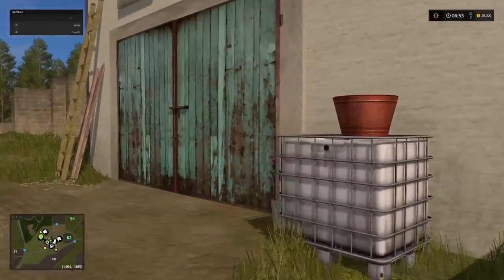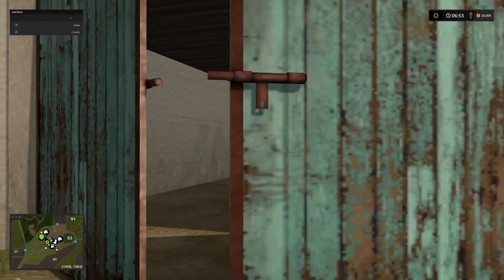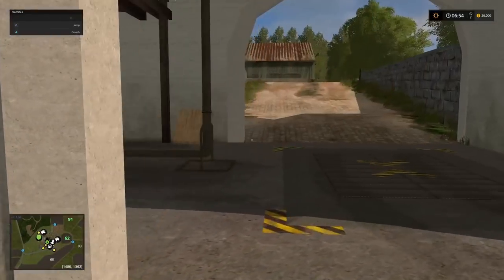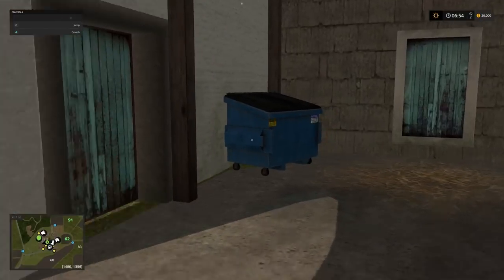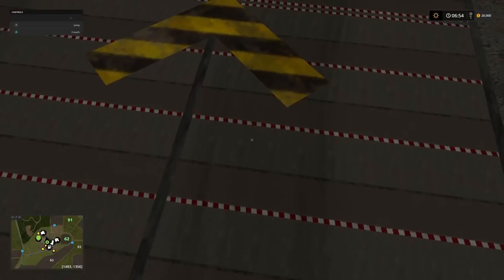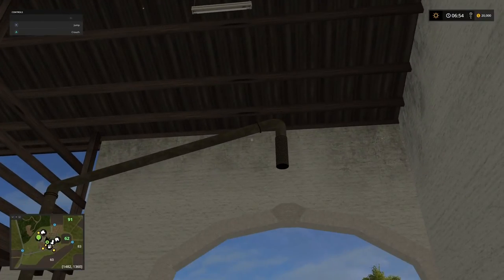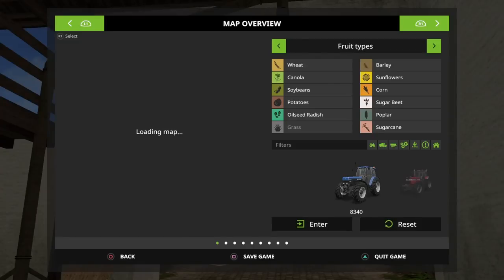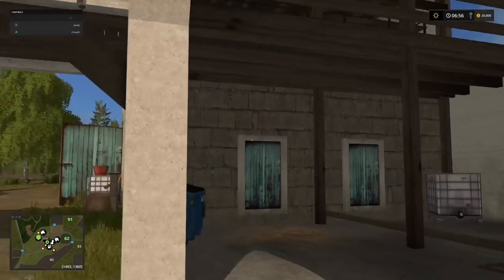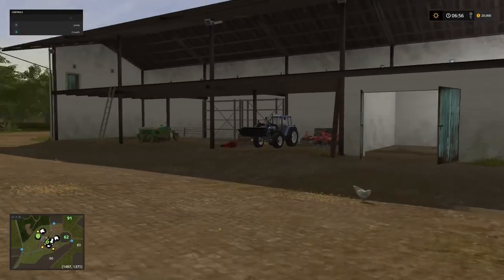We have a little workshop customisation area just here. And then through this door, we also have a little storage shed full of clutter - lots of little mini bits of scenery: watering cans, buckets, leaf blowers, toolboxes and so on. As we come around here, we have some storage just in here. Through here this door is just another way to get in through to our silo - this is our drop-off point here. And then we have the downpipe just here as well.